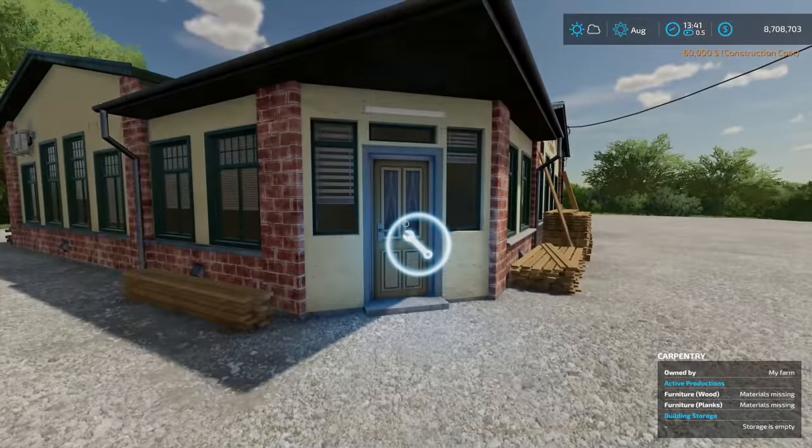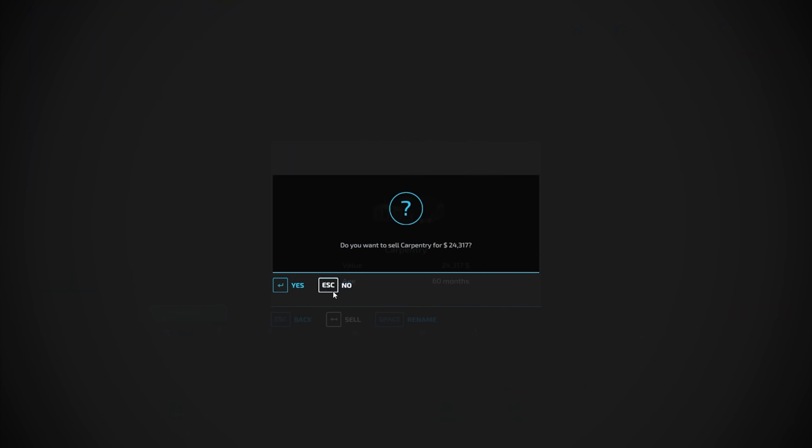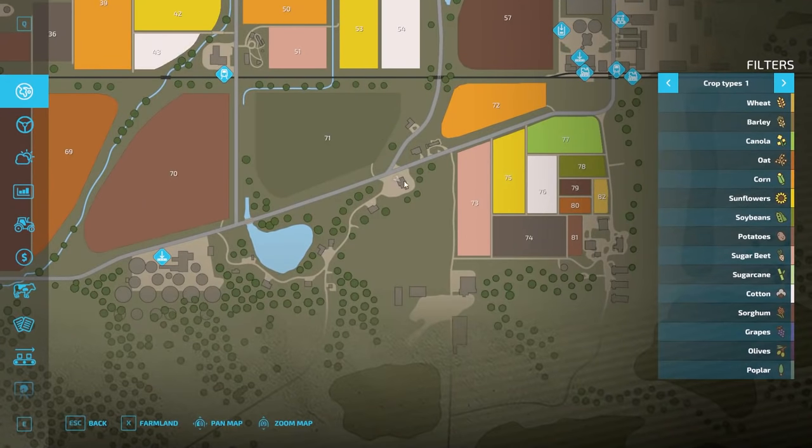Now I can also sell this if I go into this menu here and click on it. Just be aware: if you sell one that's built into the map, it will be gone forever. You can no longer place one there, at least with how things sit now. So there you go — that is gone forever.